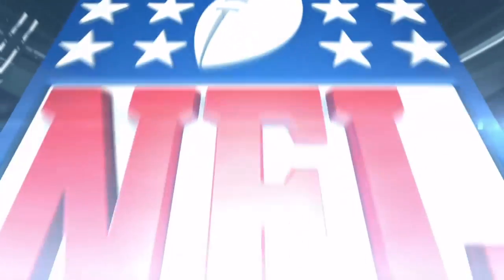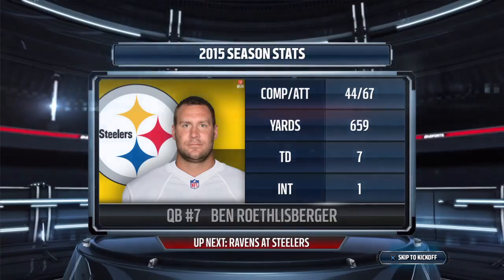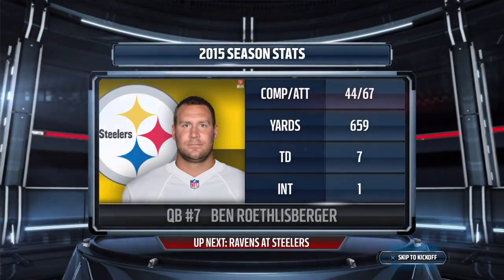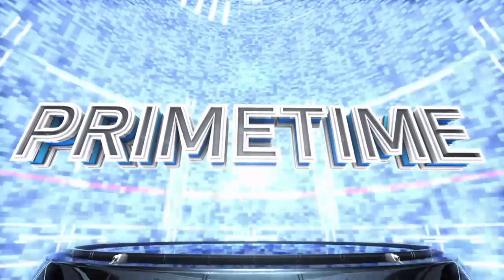Hello, everyone. I'm Larry Ridley, and this is the NFL on EA Sports. Today's game features two quarterbacks who always seem to find themselves in games that come down to the wire. It's Ben Roethlisberger going up against Joe Flacco. Now let's go to Jim Nance and Phil Simms for this big four matchup.